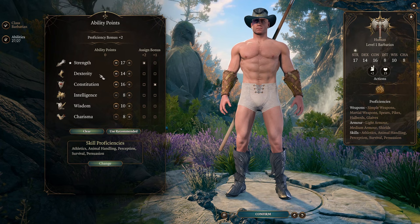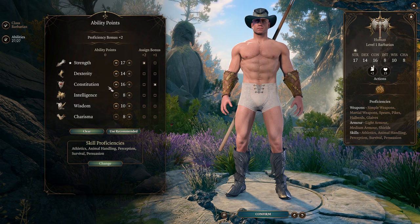We're starting as barbarian and making stat distribution like this: 17 strength, 14 dexterity, 16 constitution, and 10 into wisdom.